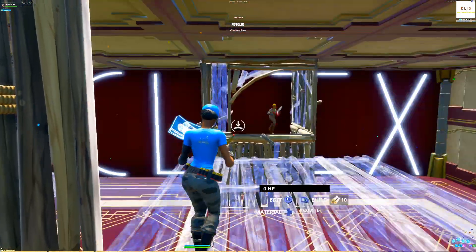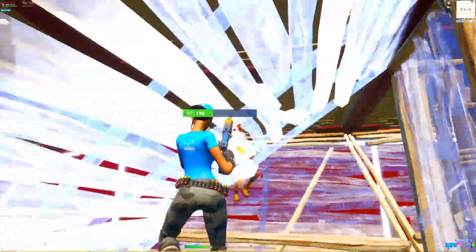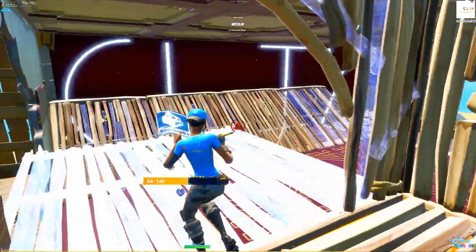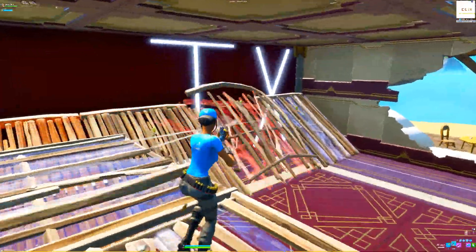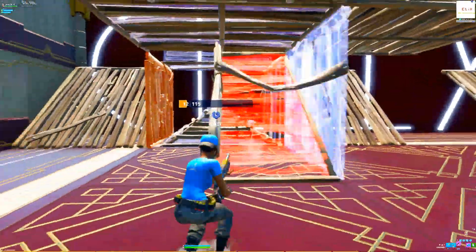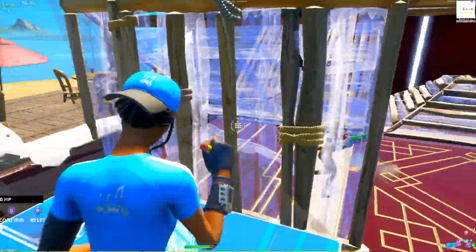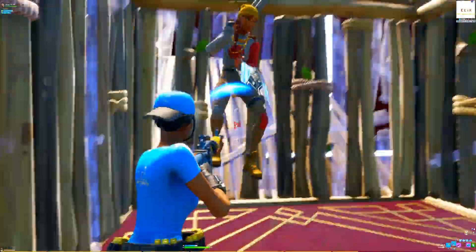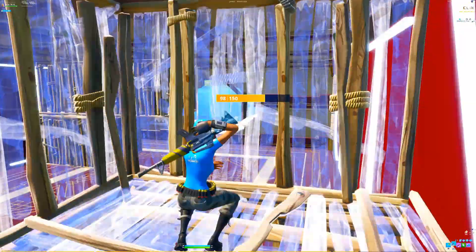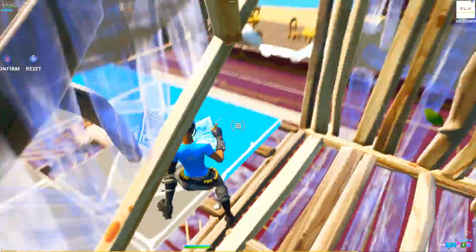I finished him off with a pump — super easy. Going into the next fight, I prepped my stair to jump through his wall, but didn't need it and just barrel stuffed him for a 200 pump. He was doing this really weird tactic — I have no clue what he was doing. I had to get out of his box without panicking, because you definitely cannot be panicking when trying to do any of these strats — you'll most likely fail the edit. The best thing to do in box fighting is just get in their face and barrel stuff them. It works 99% of the time.